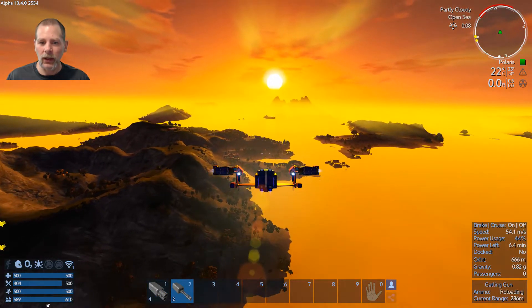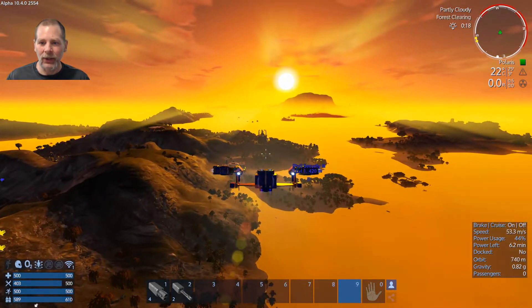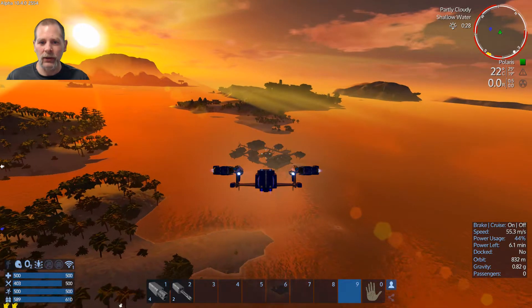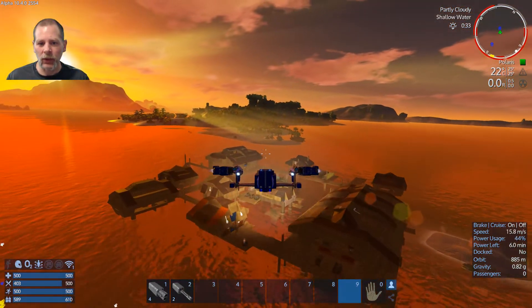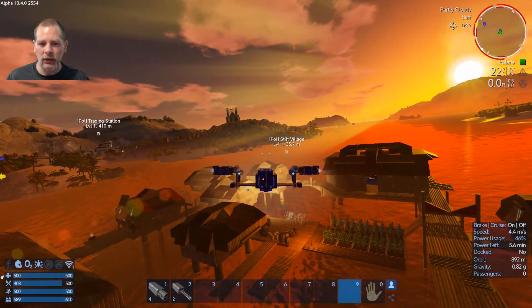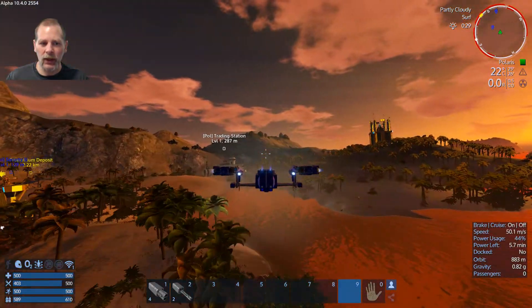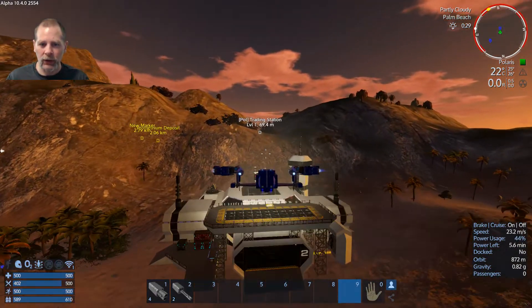We don't have ammo apparently. I don't know if there's anybody at this station that sells stuff — is there a trader? Is anybody at this one? These are the Polaris people, right — they've got plants and stuff. I don't know if you can pick plants and remain friendly. I don't think I can park there either. Let's go check out the trading station first, and if they don't have what we want, we'll check the other place.